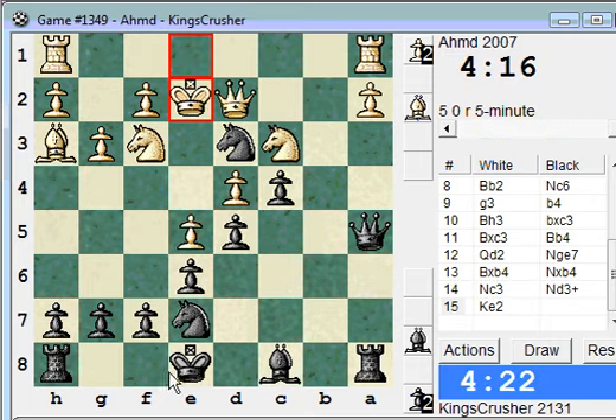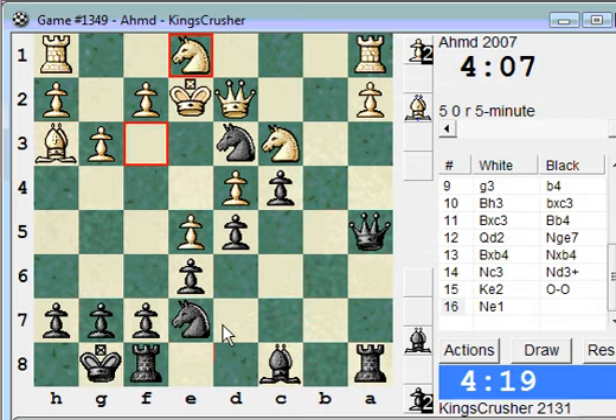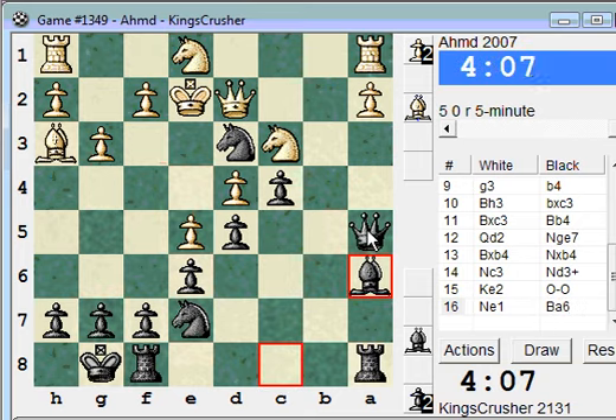Castle here. Bishop d7. Bishop a6. Supporting that knight on d3. Maybe rook f8 next.